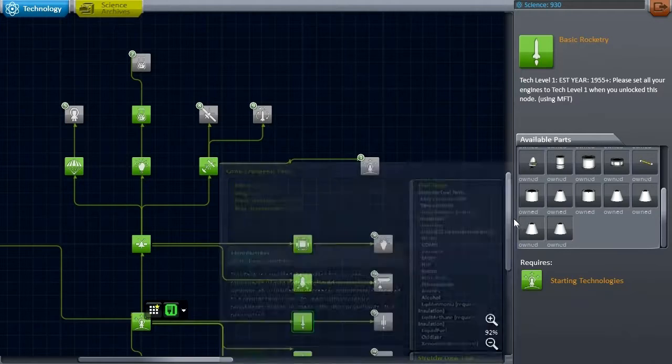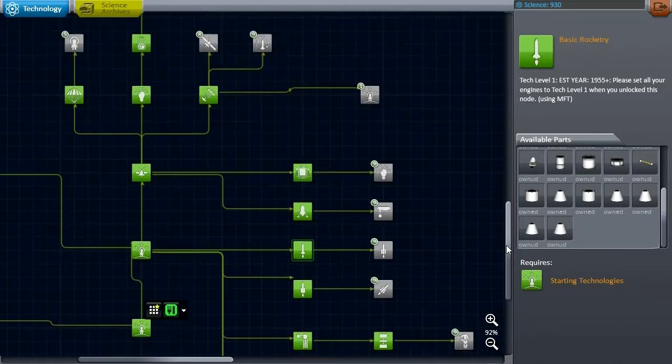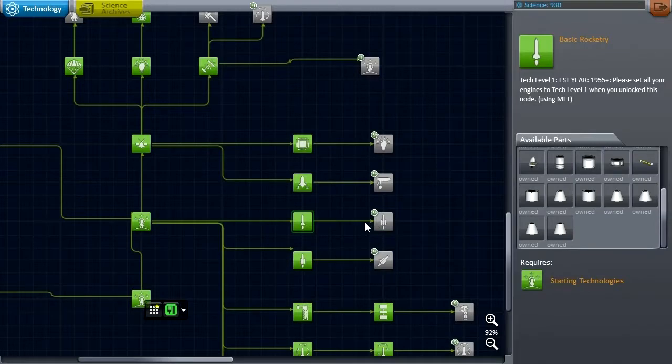I've also updated the solid fuel boosters. They were apparently underpowered for the real solar system — they needed 4.2 times more fuel, as pointed out by Nathan Kell. Not the stretchy SRB boosters, those were fine, but the other boosters from KW Rocketry and Nova Punch in particular. I updated those with 4.2 times more fuel. I did not change the stock ones because I don't actually intend to use them.